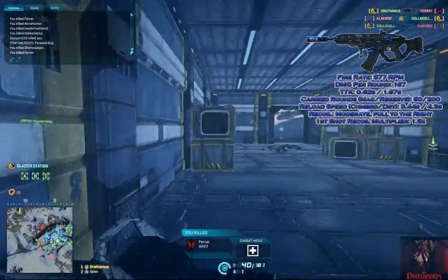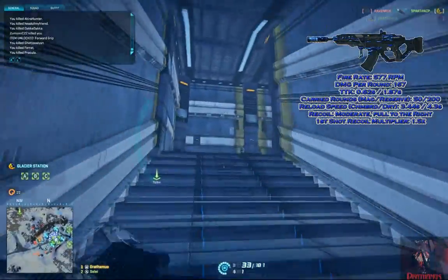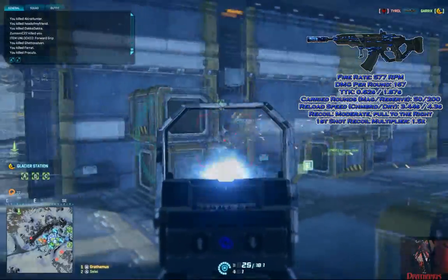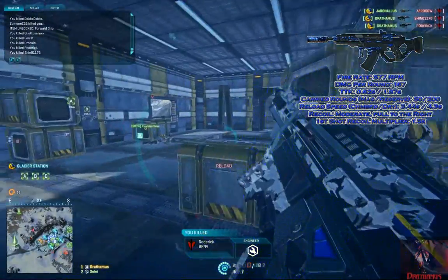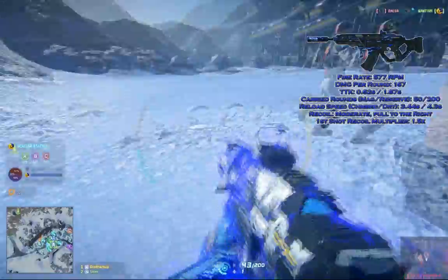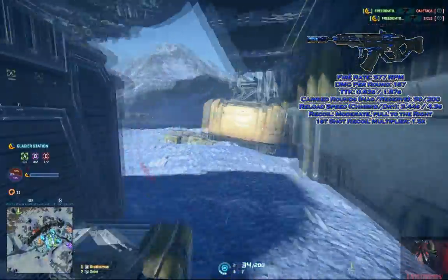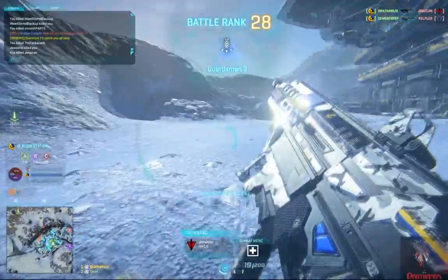Overall, the recoil of the GD22S is pretty fair. It pulls upward at a rate of 0.4 degrees and also pulls to the right with each shot. The first shot multiplier is 1.5 times, meaning that the first bullet fired after a pause will kick just a bit harder. Projectile velocity of each round moves at 580 meters per second, which is arguably slow in terms of other LMGs. After covering the personality of this weapon, let's talk a bit on how to fight with it.